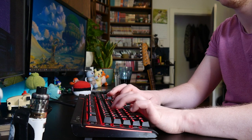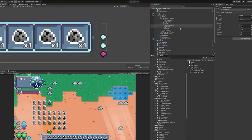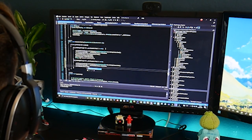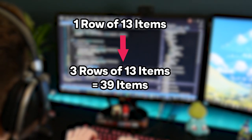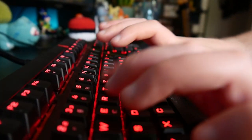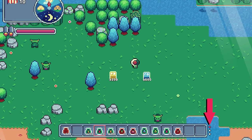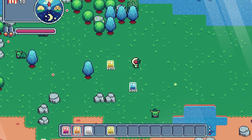Now that all the necessary art was finished, it was time to jump into Unity and start implementing. I started with the HUD bottom UI and put the mentioned dots next to the item bar. I had to refactor the old inventory system quite a lot to make it so that there are now three internal rows of 13 items instead of just one. Then I wired the new inventory to the HUD UI, and the player can now switch the current active row of items by pressing up or down on the D-pad. If the player picks up an item, it lands in the currently selected row. Perfect.